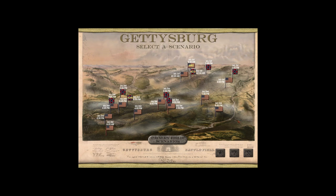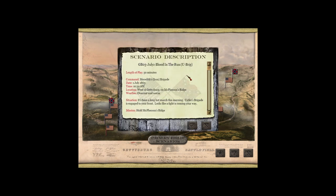It's the Historical Gamer, and we are going to be playing the third scenario in Scourge of War Gettysburg. This is a brigade-sized scenario called Blood in the Run — the first scenario I ever showed on my channel over 10 years ago. It is the Iron Brigade scenario of July 1st, 1863. Our character will be Solomon Meredith, commander of the Iron Brigade at Gettysburg, and we will be fighting west of Gettysburg on McPherson's Ridge.